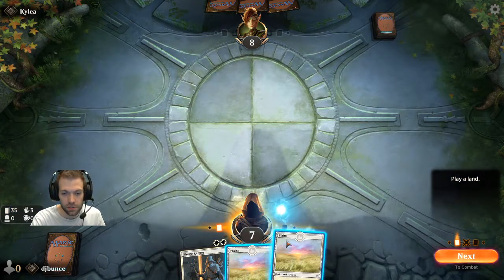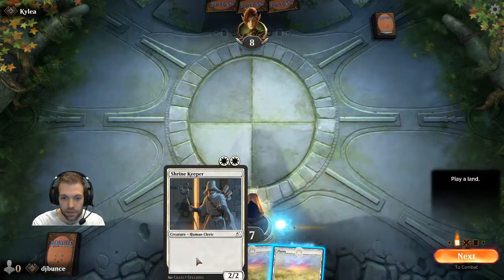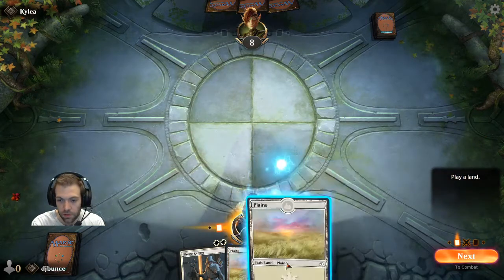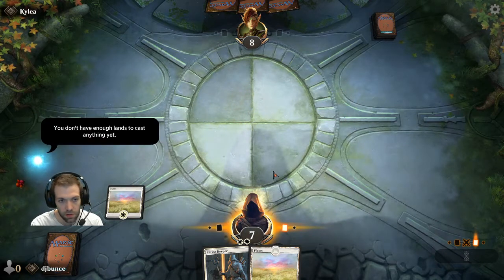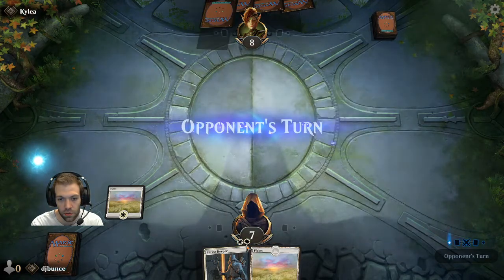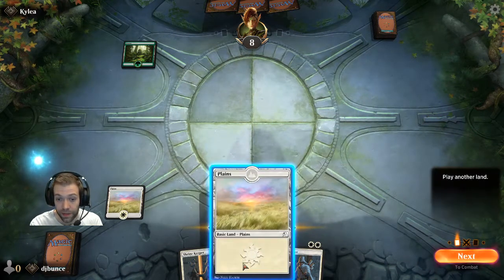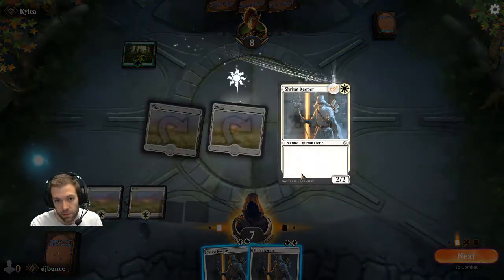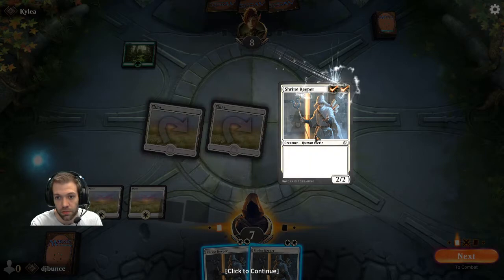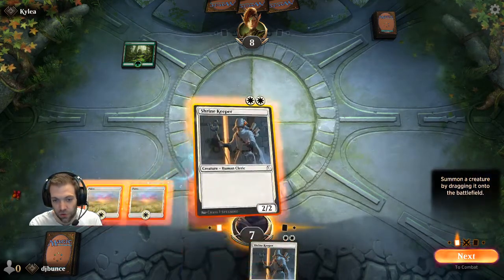There are five colours of Magic. This is probably going to be a mono white against a mono green deck. You've got your lands and your creatures — these are your two predominant types of cards. Lands are the currency you use to pay for your creatures. You can play one land per turn, and each land gives you one mana. You can see here this card costs two of these little sun symbols — the symbol for white mana.